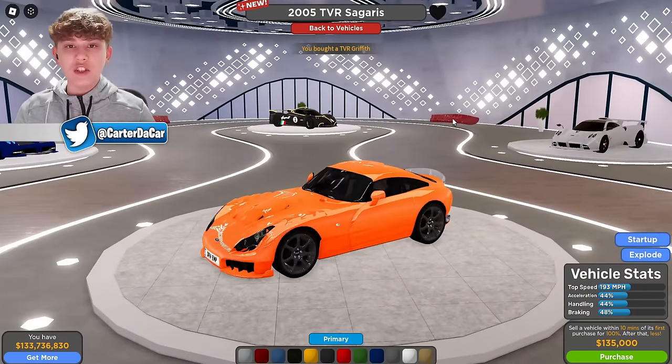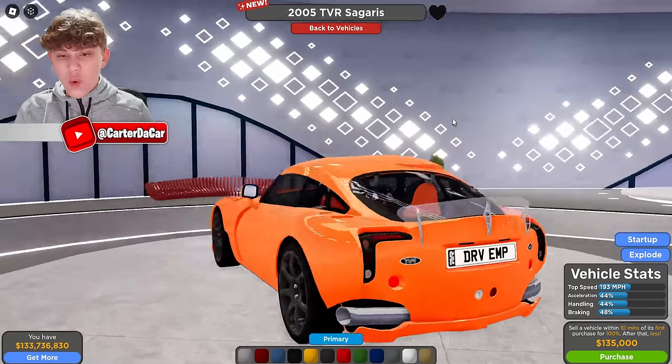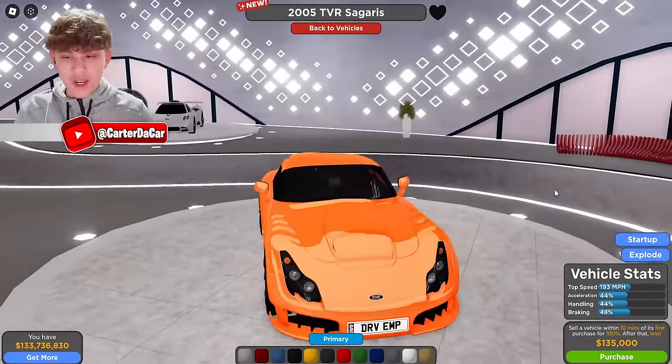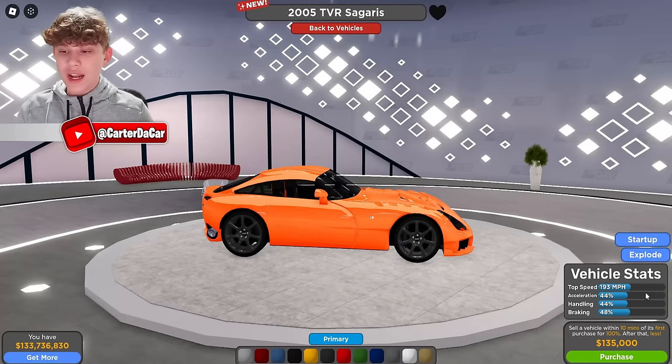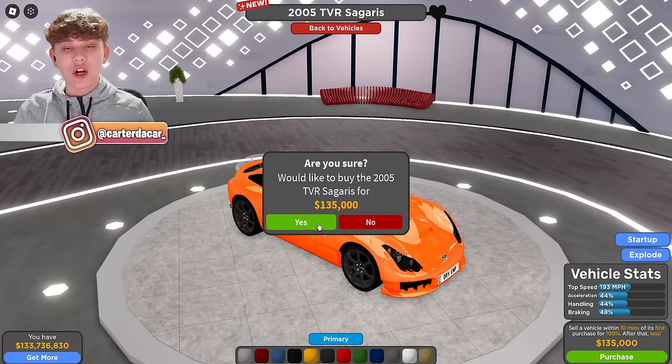Last but not least, the 2005 TBR Cigaris. Look at that glass wing — this is a very sporty looking vehicle. Top speed 193 miles per hour, acceleration 44%, handling 44%, braking 48%, and it costs $135,000.